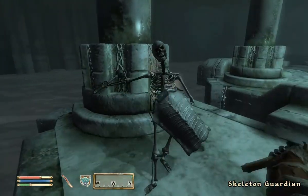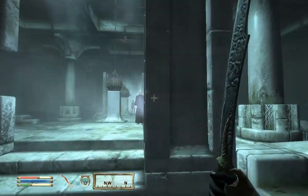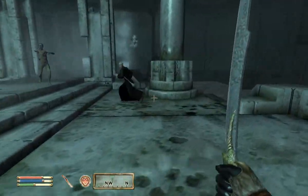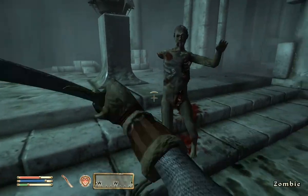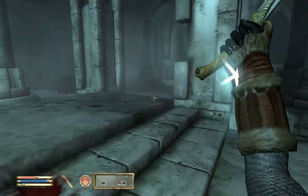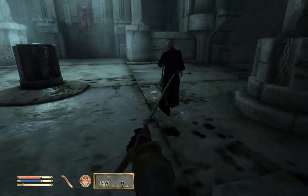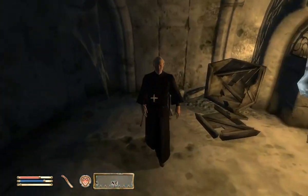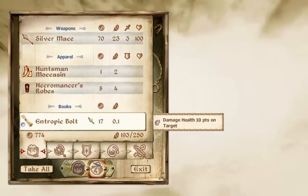I'm not sure if there's shield bashing in this game — I know in Skyrim you can shield bash and stun people, which was pretty cool. I don't believe you can in Oblivion, but I'm not 100% sure on that either. There's a regular zombie — why would you send a regular zombie at me? Let's go after this necromancer and end him because he's getting annoying. You're healing? This guy would just hold still.